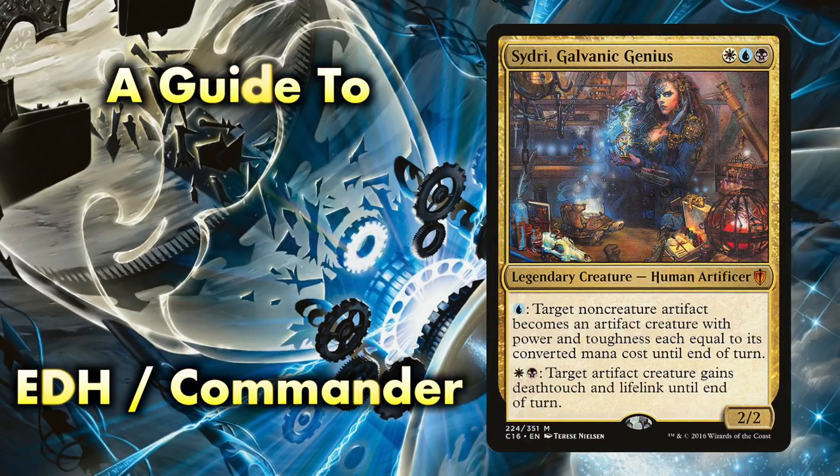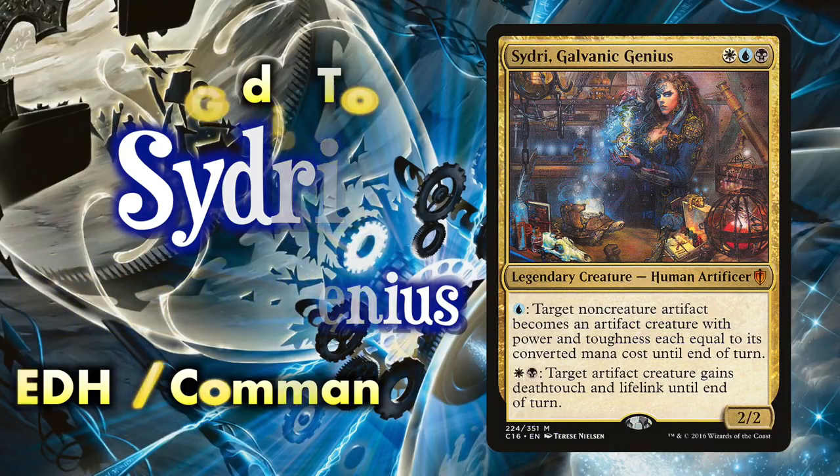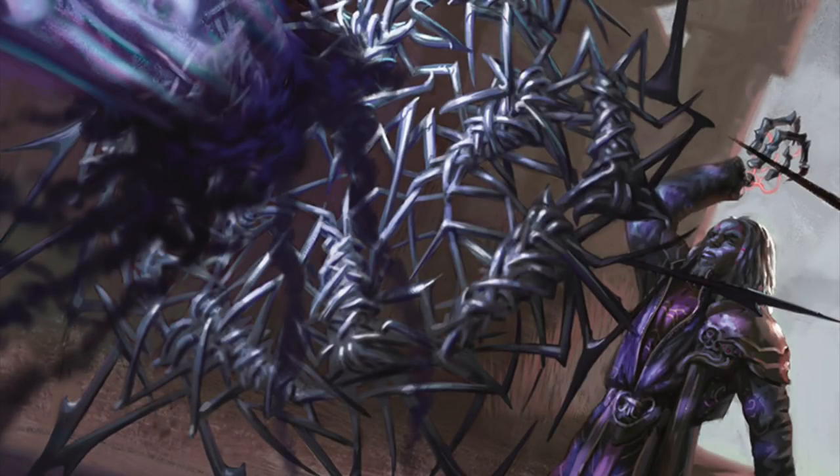Sidri is an exciting commander in Esper Colors that offers a unique take on an artifact deck. For white, blue, and black, she's a 2/2 human artificer with two abilities. For blue, target non-creature artifact becomes an artifact creature with power and toughness each equal to its converted mana cost until end of turn. And for white and black, target artifact creature gains deathtouch and lifelink until end of turn. Ever wanted to bring your toaster to life and have it fight for you? Sidri can do that and more.